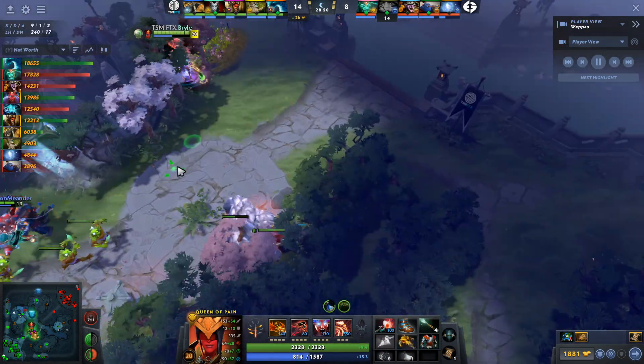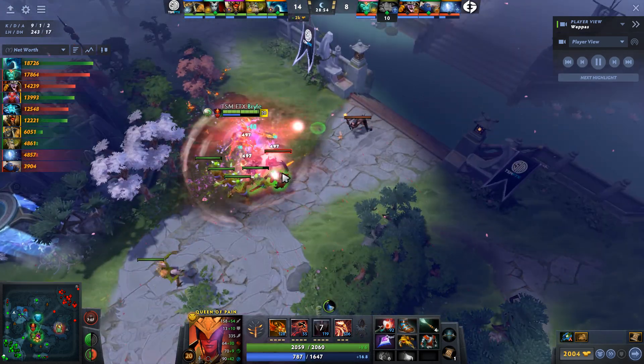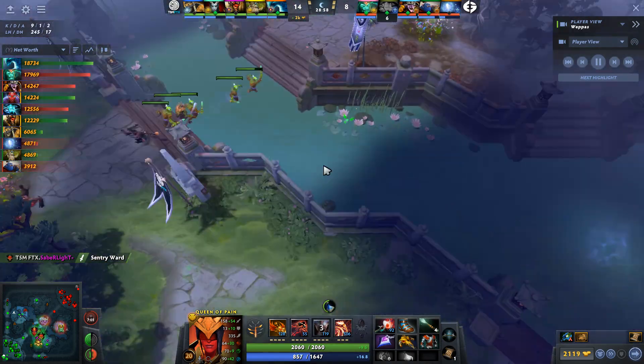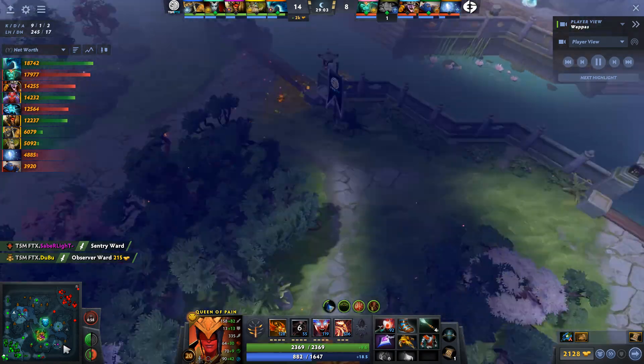That was a little bit disconnected from EG. I understand Timbersaw wants to scout and get information, but you could've gotten information without dying, or at least coordinated better — because when Crit arrived to try to save the Timber, he was on 10% HP. Also, IO doesn't have much items: just a Sol Ring and Holy Locket against a Scythe — even when he got to the Timbersaw it just wasn't enough. Given how the Aegises have gone for TSM FTX, I'm going to say Abed taking it away from them is actually an advantage for TSM FTX.